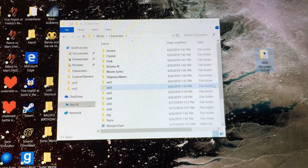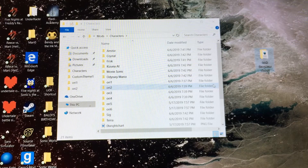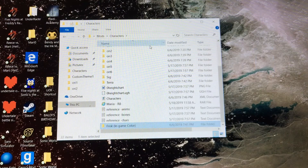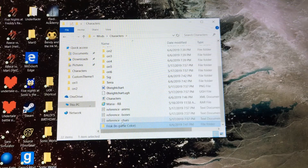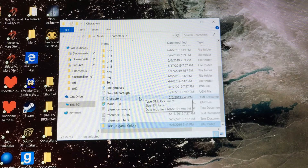Welcome to how to mod Sonic World — it's very easy. First step is to download the mod, and then once you have the mod you've got the game file and you drag it in. We're going to use Frisk in-game color. Okay, let's just get to the point.